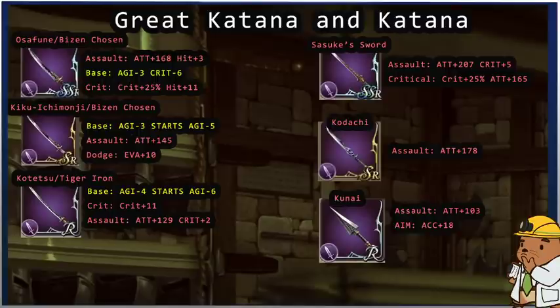For katanas, the Sazuke Sword was a farmable event weapon — very powerful with assault type attack plus 207 and critical hit plus 5. The critical form has plus 25 critical hit and attack plus 165. Whether you get it as critical or assault you probably can't go wrong; for Shadow Links you'll want to aim toward crit. The Kodachi assault has attack plus 178, and the Kunai has attack plus 103 with accuracy plus 18. I crafted many Kodachis and only got assault type.